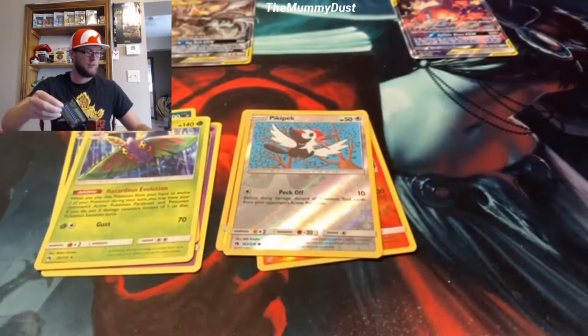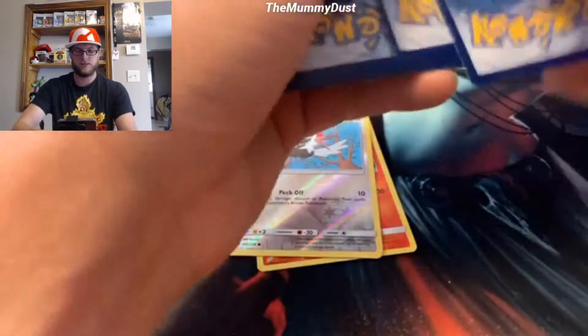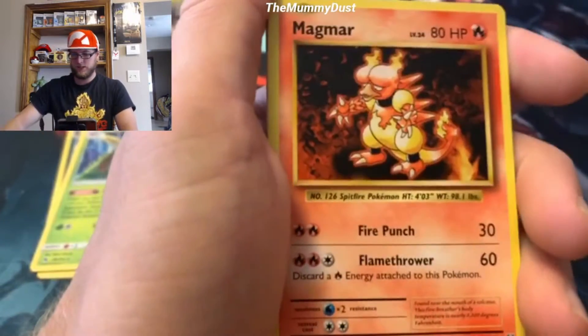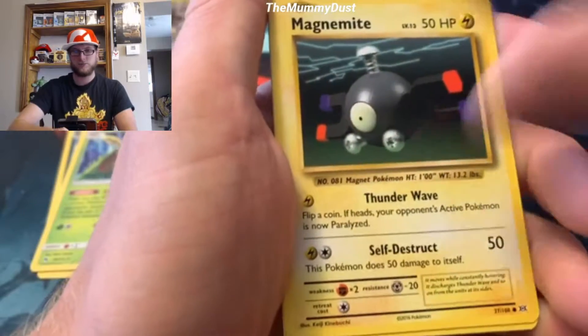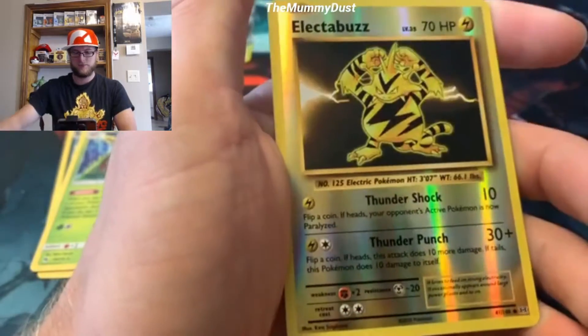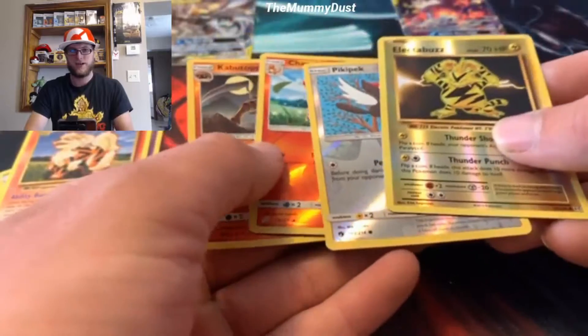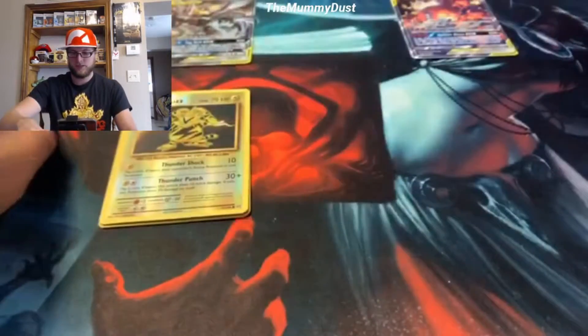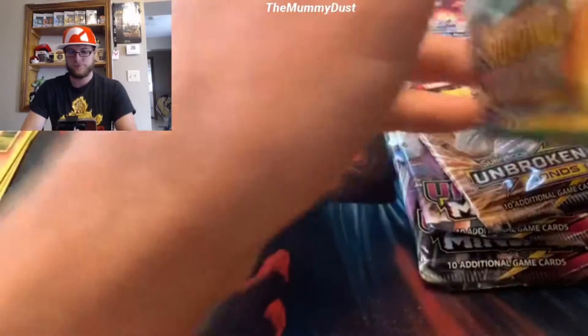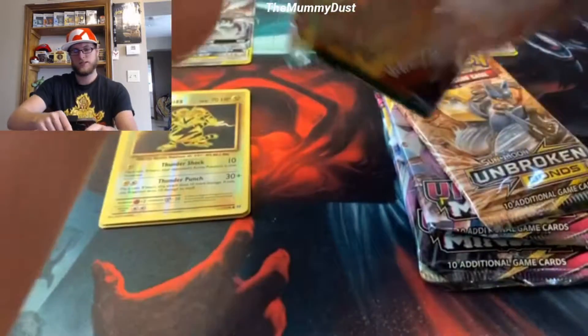It's definitely a fun time opening these packs with you guys. Here's an X and Y code card if you want that. Opening the Evolutions pack - this reminds me of the old cards, it's cool that they do that. Reverse rare Electabuzz and a rare Arcanine. Here are all the cards pulled out of the Pikarom box - it doesn't look like Pikarom is going to win, so hopefully we get something good out of Reshiram and Charizard.